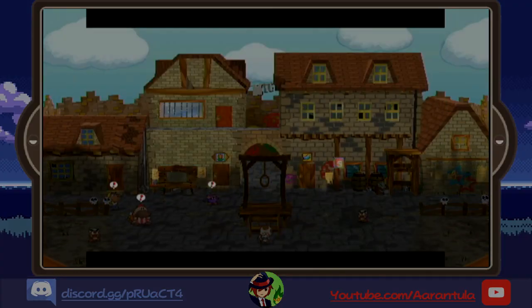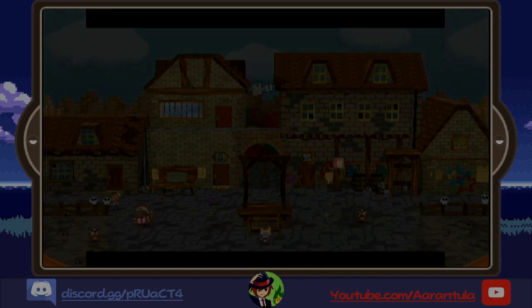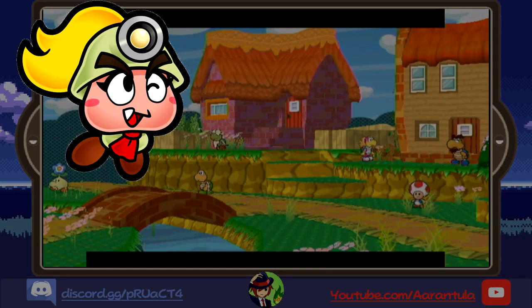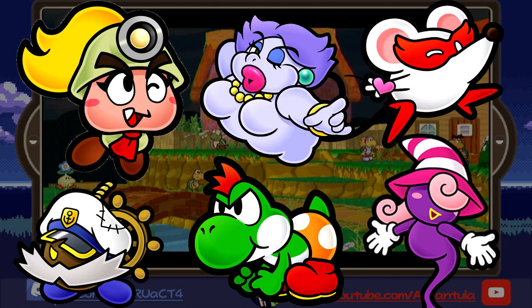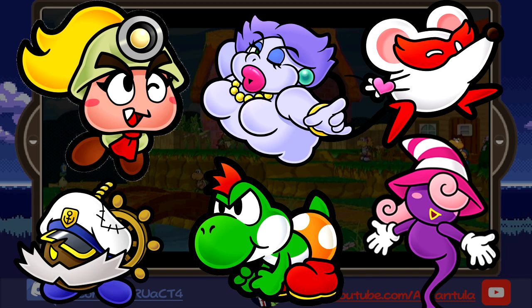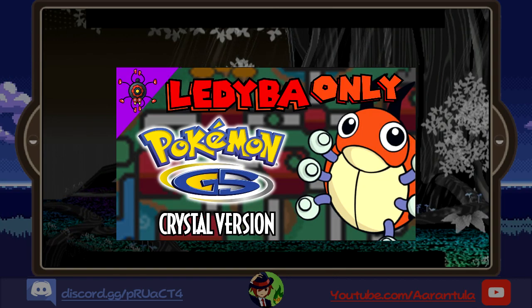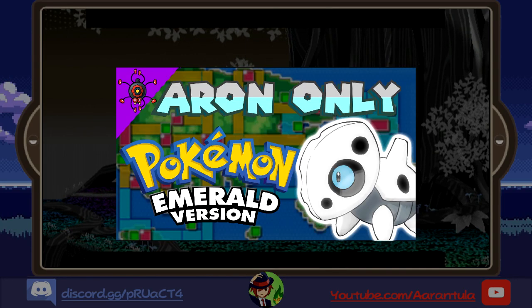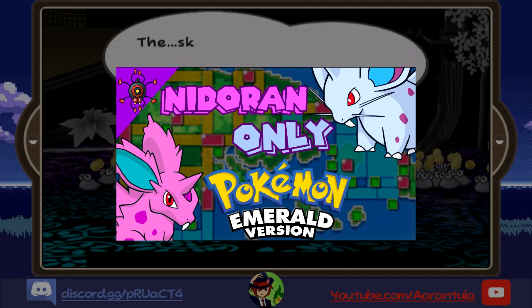Before we get to the final boss, if you're interested in seeing more challenges like this, comment down below what partner you'd like to see me try next — Goombella, Flurry, Yoshi, Vivian, or Bobbery. I'd say Ms. Mowz but Cappy already did one with her, so check out his run in the description. If you're a Pokemon fan, I've got a good number of Pokemon challenges on this channel ranging from Ladybug to Aeron — watch to the end of the video and the playlist will be on screen.